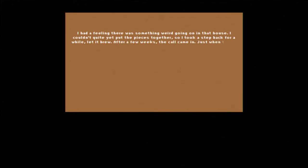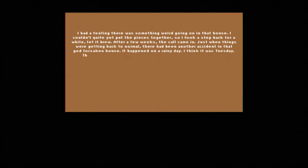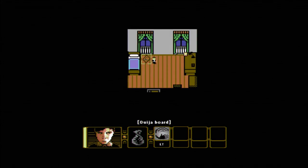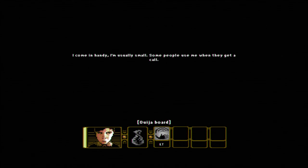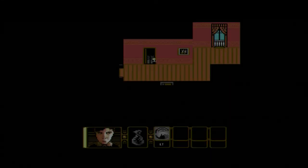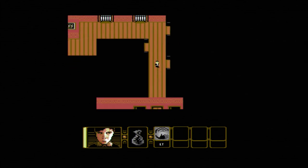I had a feeling there was something weird going on in that house but I couldn't yet put the pieces together. So I took a step back for a while; after a few weeks they called me in just when things were getting back to normal. There had been another accident in that godforsaken house — it happened on a rainy day, I think it was Tuesday. The janitor, who was known to be quite a drinker, was fixing the bathroom in the lower west wing. I'll take this as the last kill for this episode and do more next time. Now I have a feeling for the layout of the house so I should be able to get through really fast.